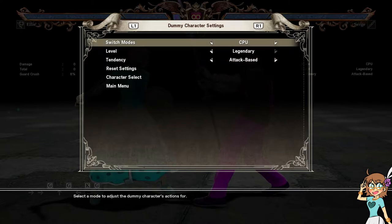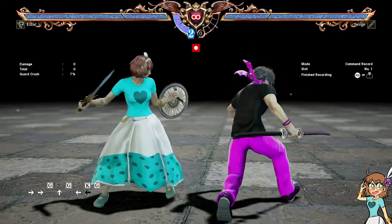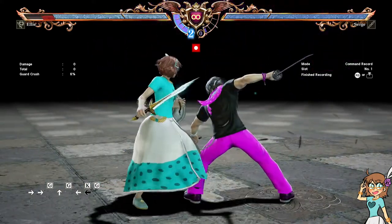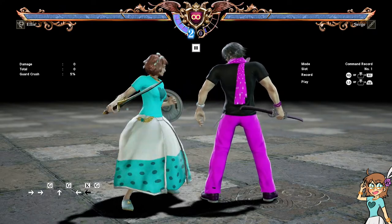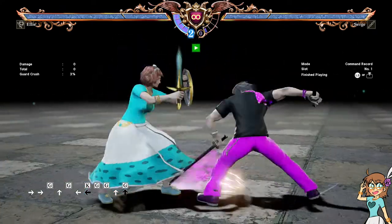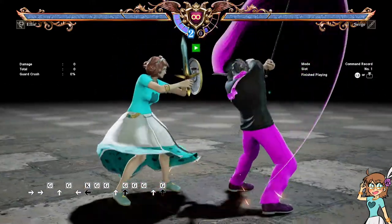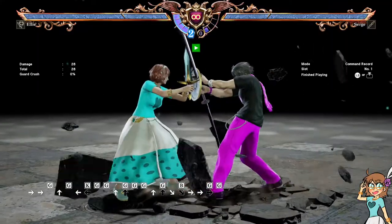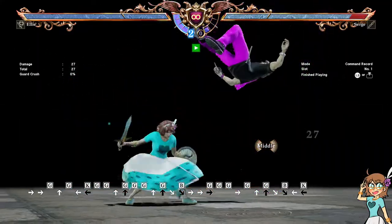If I wanted to train this interaction, I'd go to Command Record and record the slot. I recorded it myself because I know Gro — I play Gro a little bit on the side, so I can just do the thing. But if you don't know Gro, it might take you a few tries to record the interaction.